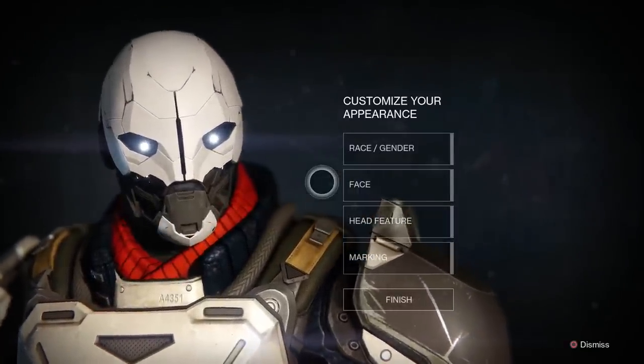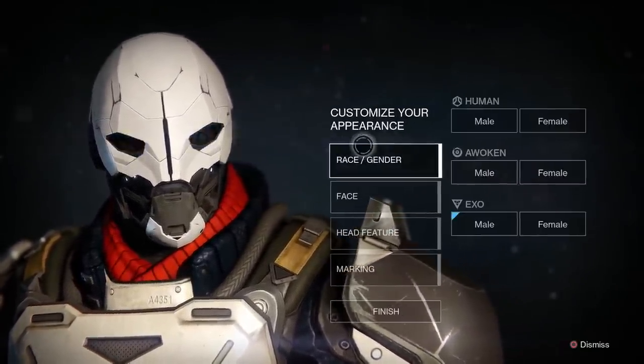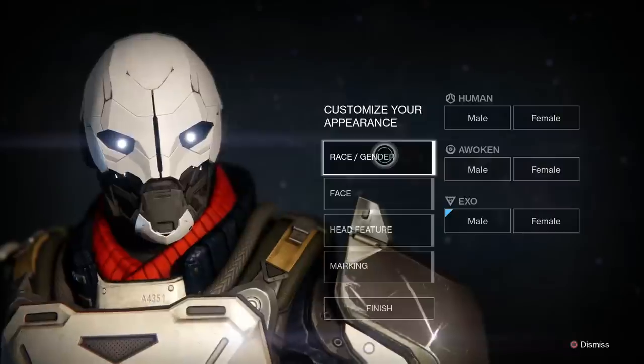So for now we're just going to pick the Titan. The only thing that it's going to change on this screen is obviously the armor itself. There are three races that we'll go over, and I guess we'll do the backstory first and then look at the different features.